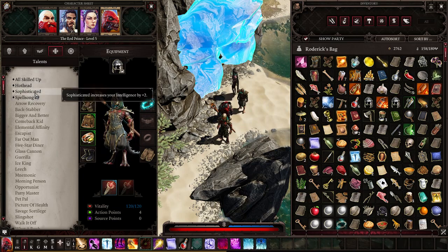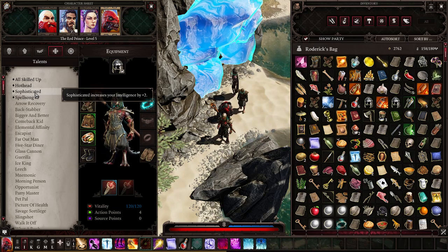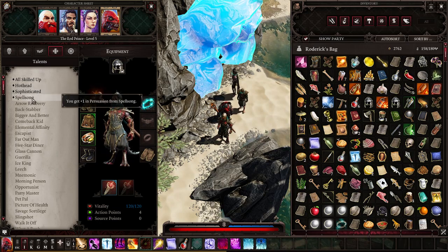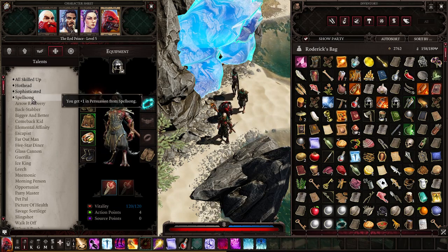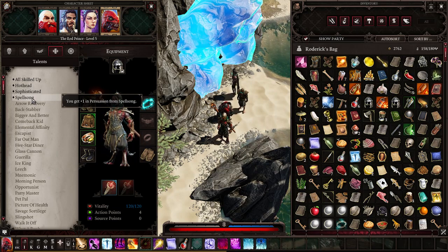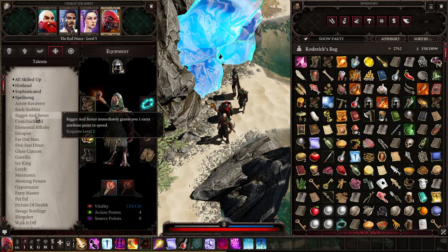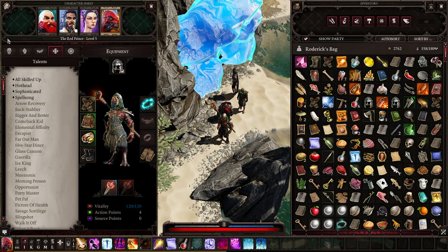Spell Song increases your Intelligence by two — very good for a mage. Sophisticated gives plus one to Persuasion, which is very good for your main character if you want to play as the Red Lizard. Bigger and Better will give you one extra attribute point to spend.